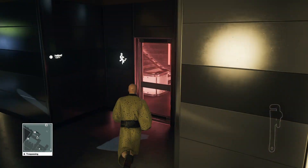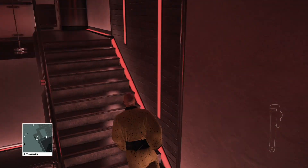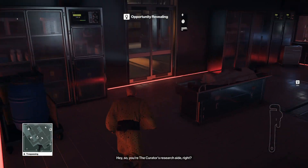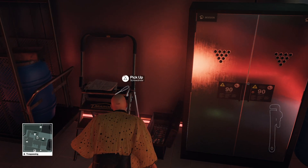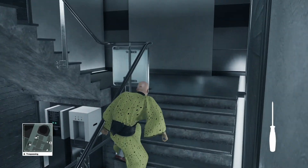Back in like 2009, IO Interactive made a little game called Mini Ninjas. You may have seen one of the characters in the doctor's office, in the room next to where you go disguised as Portman. So we're gonna be interacting with that and a few others.